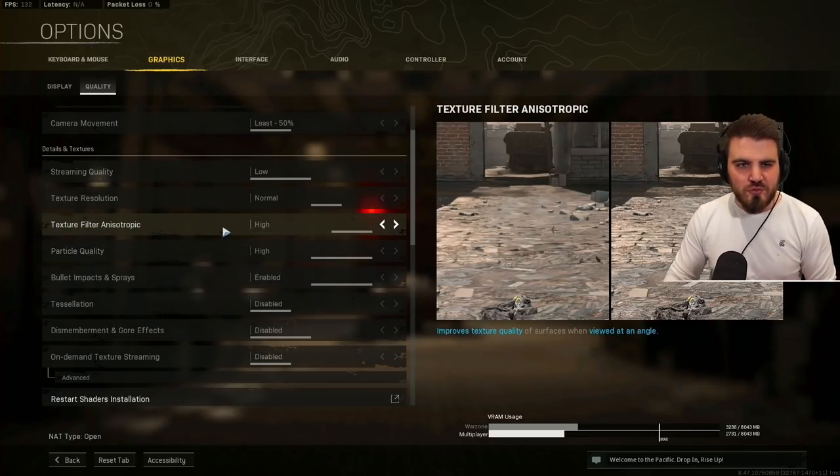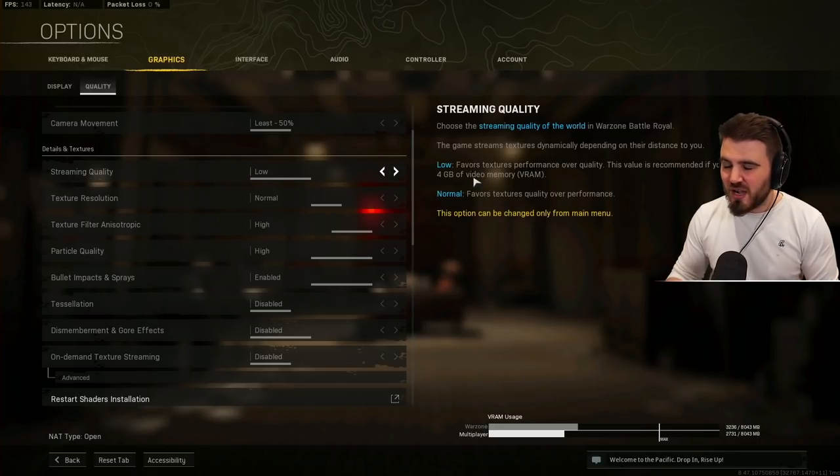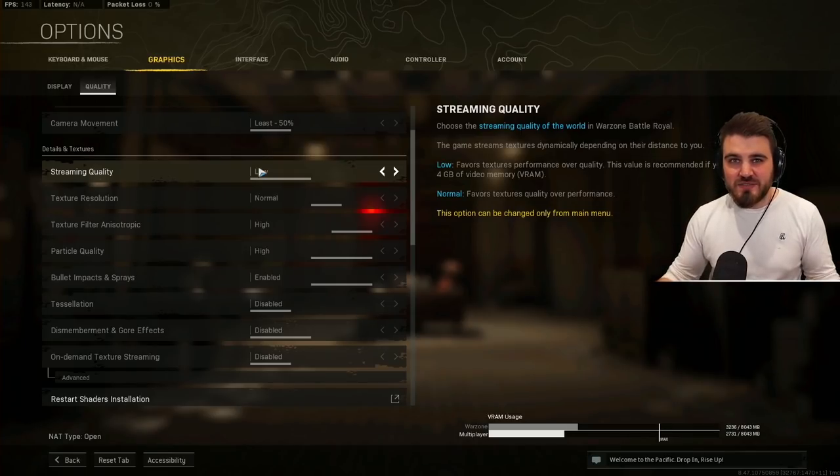Let's get through the quality settings. Streaming quality — set to low. It says this is recommended if you have less than 4GB of memory, but really all streaming quality affects is textures at very long distances. It doesn't really change game visibility; it just gives you a bit of an FPS boost, so keep this on low.